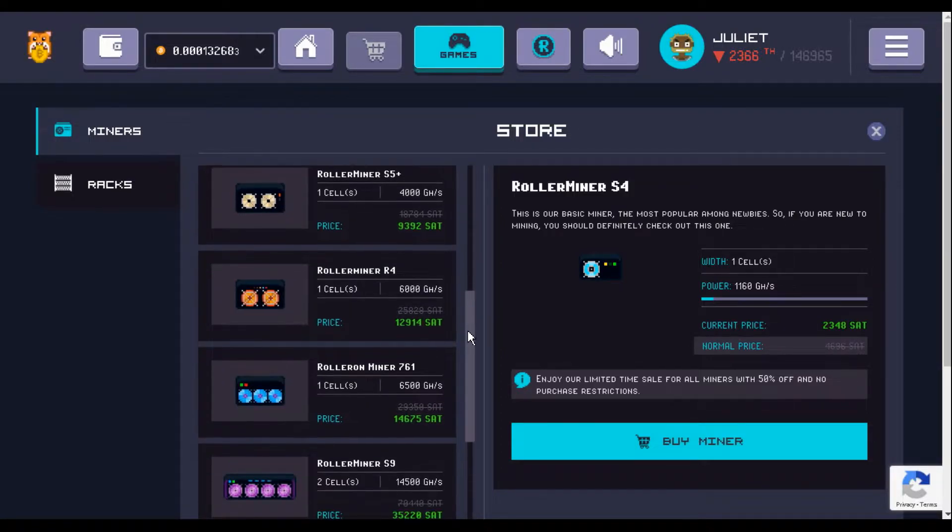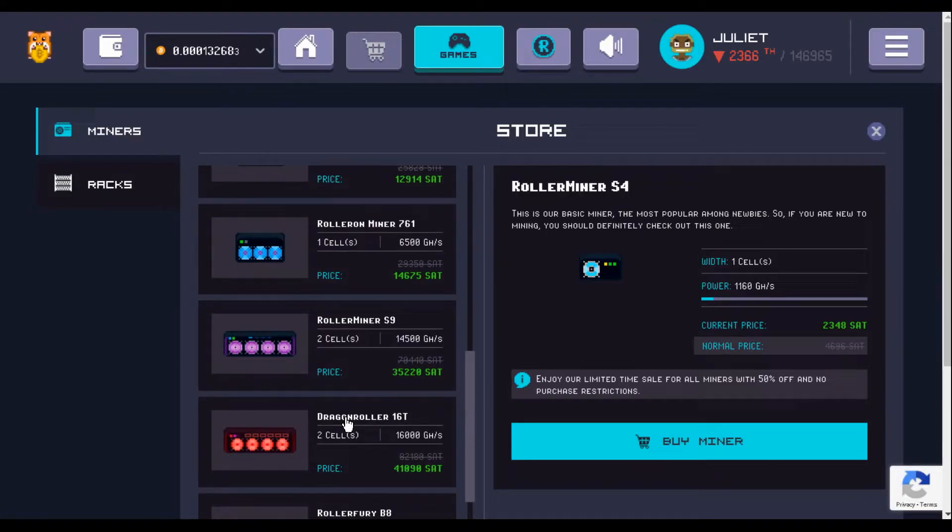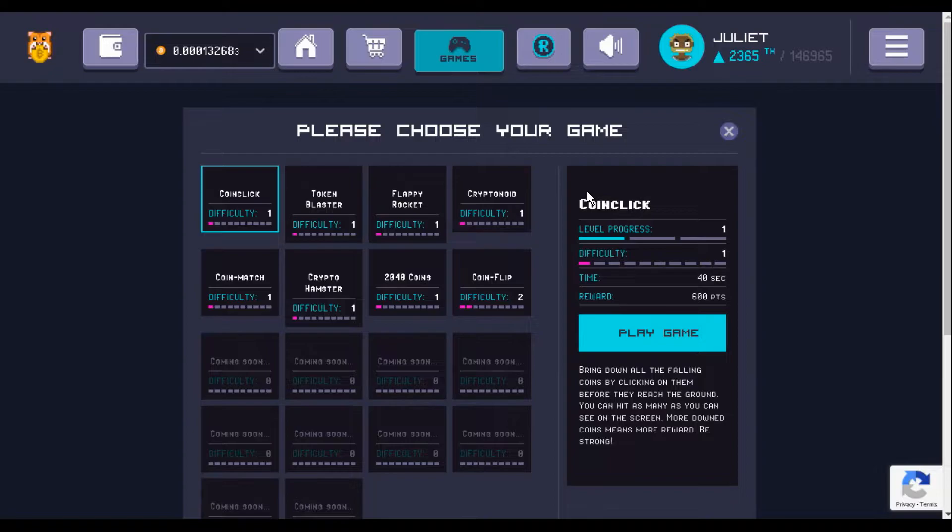Scrolling down, I'll show you the last couple of miners I've bought. This little guy gives me 6.5 terahashes, and the other one gives me 16 terahashes. So in the last week or so I've managed to buy those, bringing me over 20 terahashes. I'm on the verge of buying another one of these, or I might save up to buy an even bigger one — we'll just see how quickly my account builds.